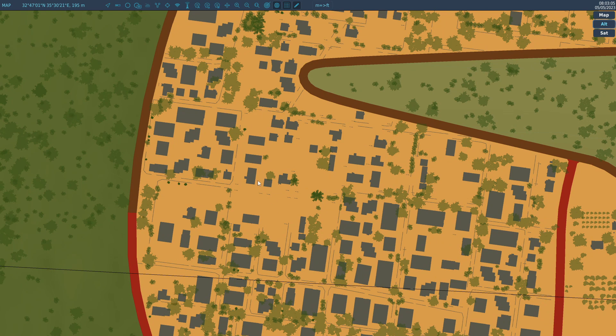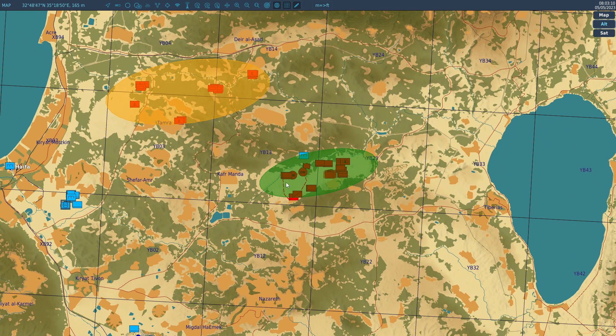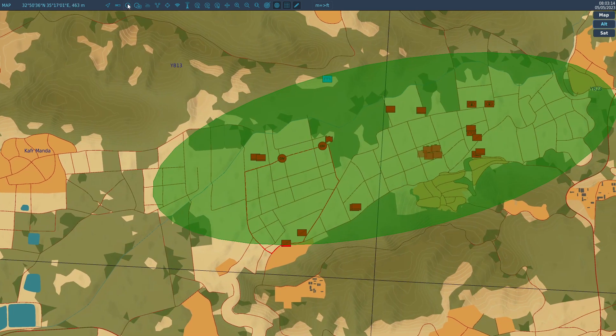You can actually pick out one of these buildings and get it lased. It can also lase a spot on the ground that you designate as well. So let's start off — let's spawn in something that can shoot laser guided missiles. I'll go for an Apache.